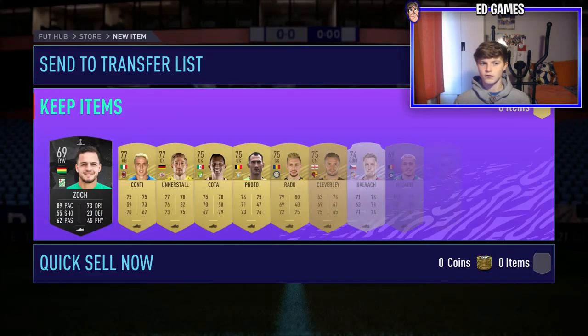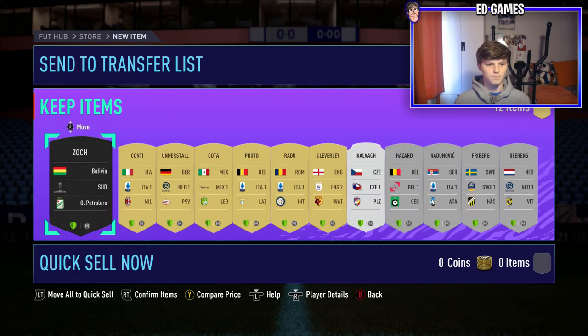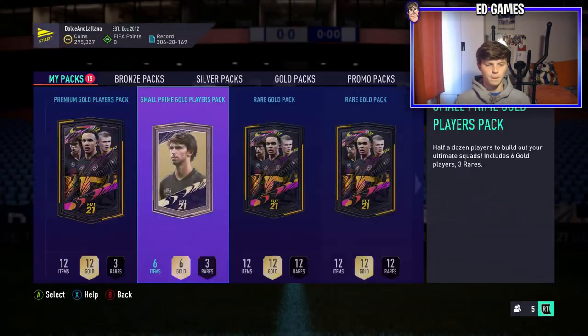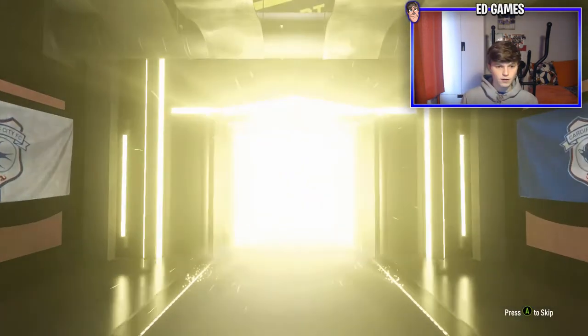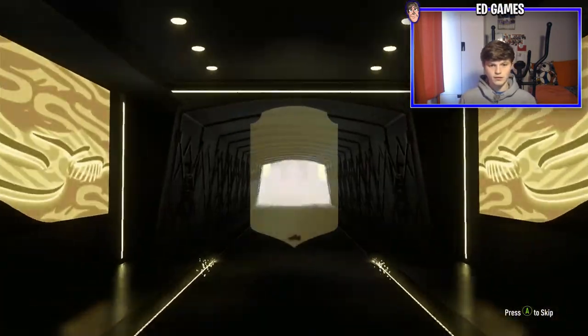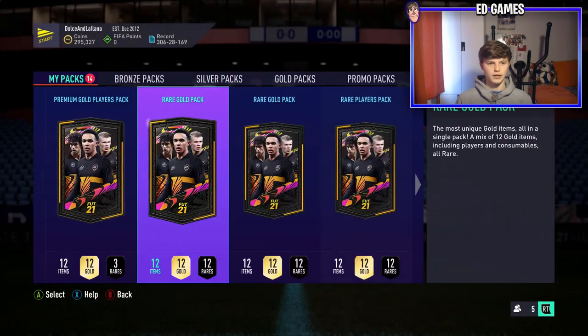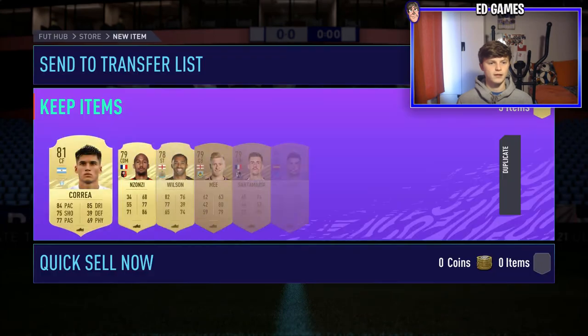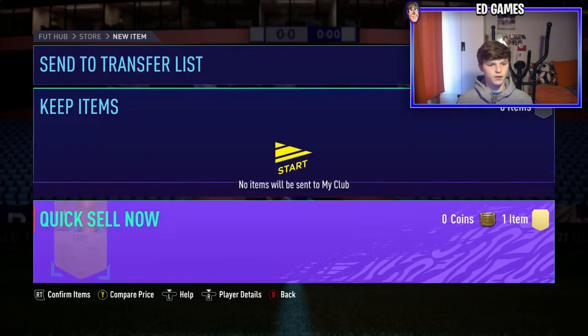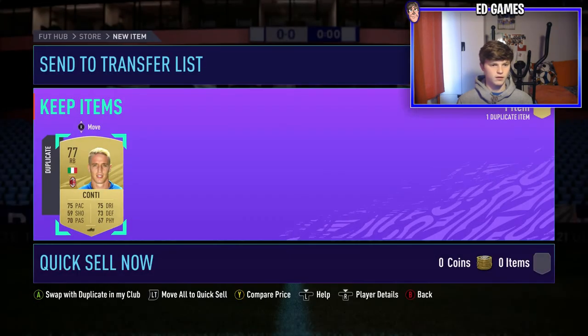Some decent packs coming up now. Small prime gold players pack - can we get a walkout? No, not yet. Premium gold players - a 25k pack - can we get our first walkout of the 30 pack opening? We can't - I don't think that's a board either. Yet to get our first walkout. There's a tradable board just in case. Two rare golds next - that's the only two rare golds we got - come on, pack luck save us on one of these.